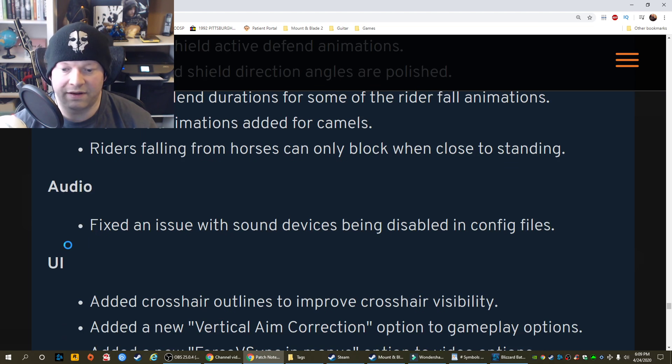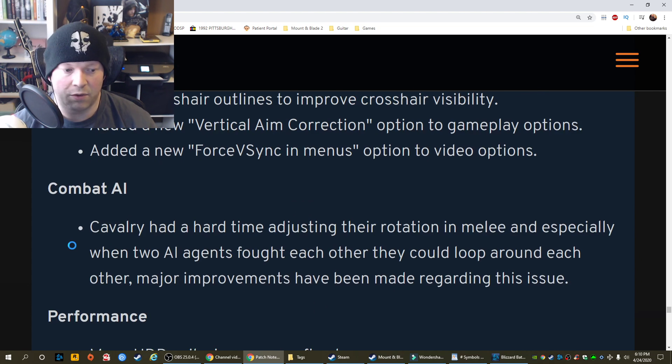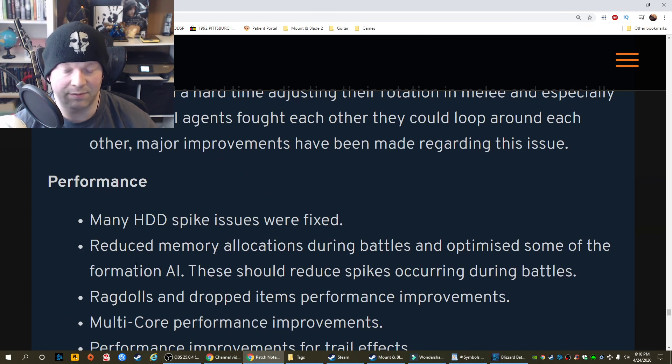Audio: Fixed an issue with sound devices being disabled in config files. UI: Added crosshair outlines to improve crosshair visibility. Added new vertical aim correction option to gameplay options. Added a new force vsync in menus option to video options. Combat AI: Cavalry had a hard time adjusting their rotation in melee, especially when two AI agents fought each other — they could loop around each other. Major improvements have been made regarding this issue. Performance: Many HDD spike issues were fixed.